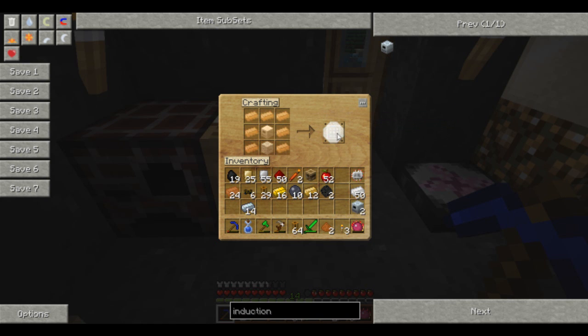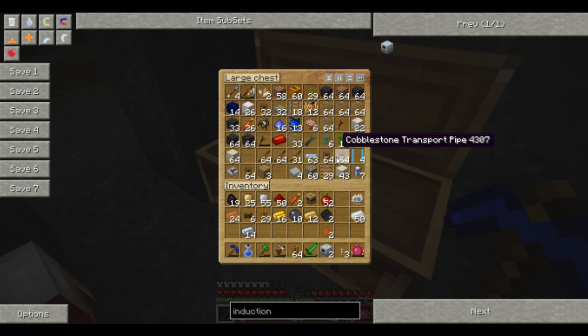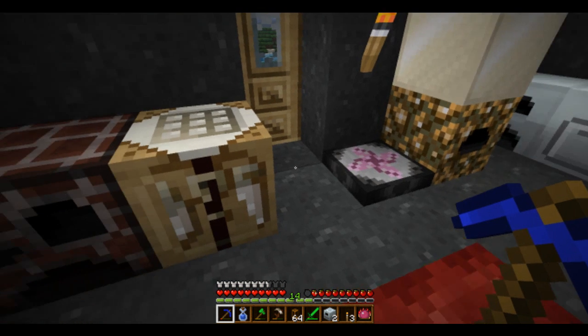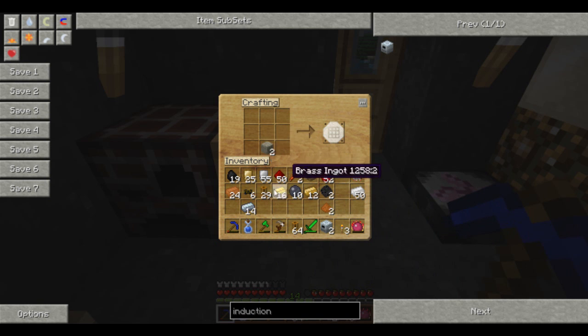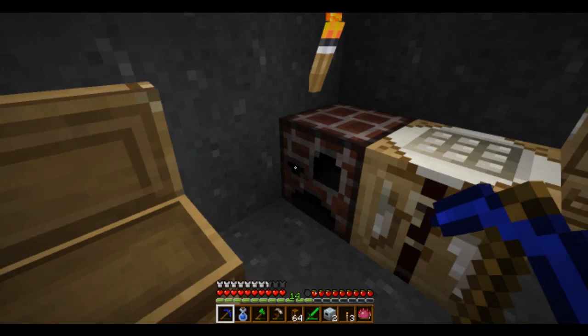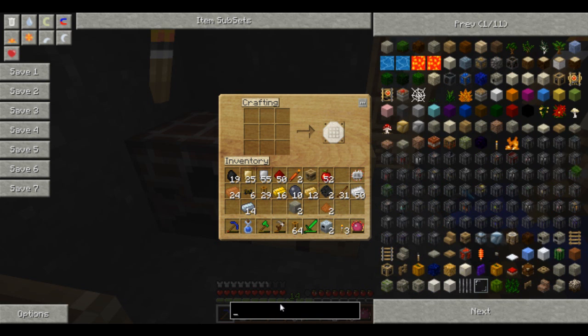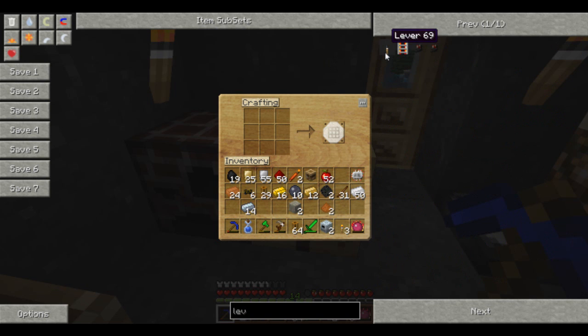Now what I really need to make is levers. I need smooth stone — if I can't find any, I can make it easily. I'm trying to remember how to make a lever — it's been a long time. I think it's a stick and... nope, I can't believe I have to look this up. Oh, it's cobblestone — don't mind me.